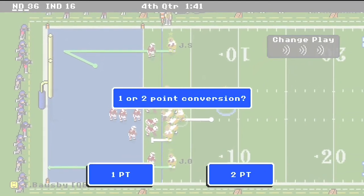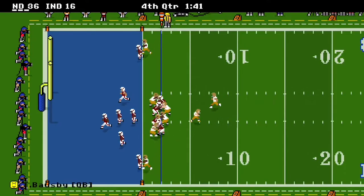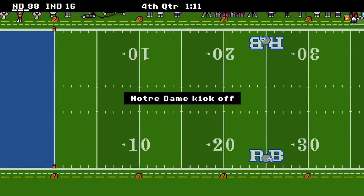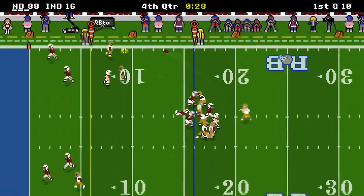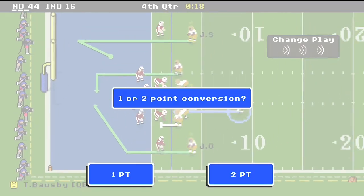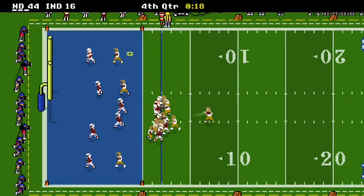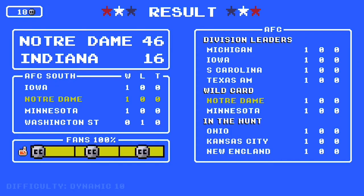We go for two — after some deliberation we run it with Kern; bad choice but it worked out, he broke a tackle. Then Indiana throws a pick — pretty miraculous. We get the ball back with 27 seconds left. We hit Sweezy — he breaks a tackle, out of bounds, gain of 13. We go end zone or broke and hit Cameron Bradley for the touchdown — 44-16. We dial up the two-point conversion, hit Sweezy, and it's 46-16. Indiana can't do anything, so we win by 30.